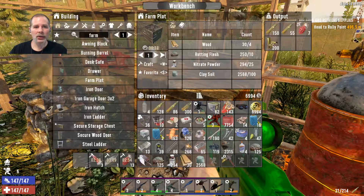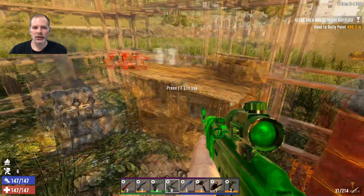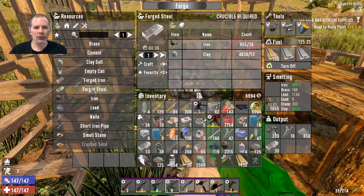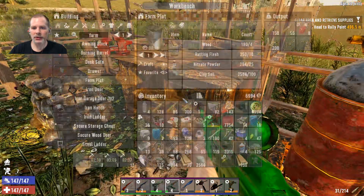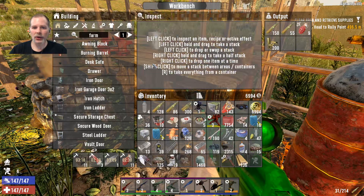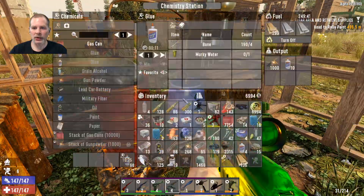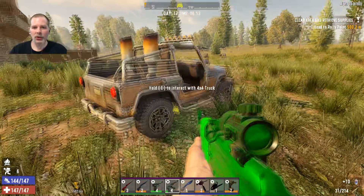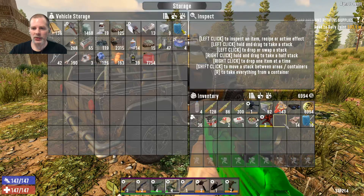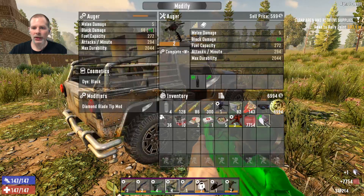We can craft seven farm plots - I think it's the wood limiting us. Let's turn on making more steel too. We're going to craft 11 farm plots while we're gone - that should be plenty. Then we're going to throw all that stuff in the truck and go do some mining. Since we're going to do mining I want to swap the mod on this tool - we'll modify it and put this in there instead.